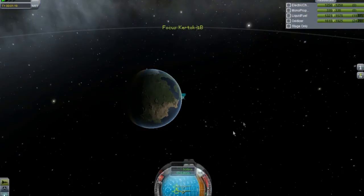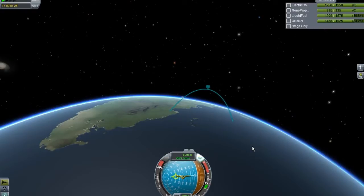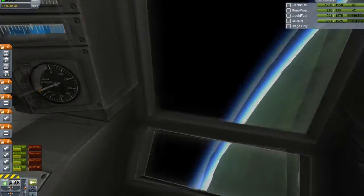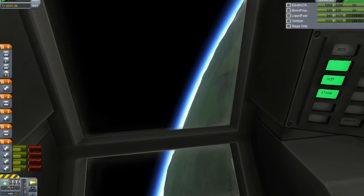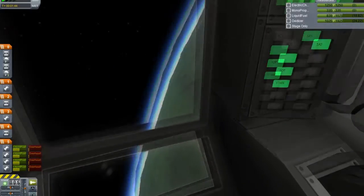Let's check map view so we can check the progress of our orbit. Here's the apoapsis - we need to pitch much more. Oh look at that - this is the view that Yuri Kerman sees! He's not saying 'woo' - he can see the curvature of our home world. So beautiful, seen for the very first time from inside this capsule.